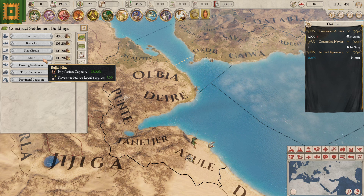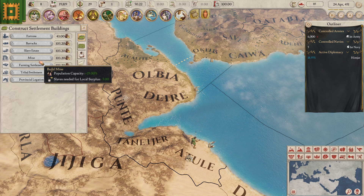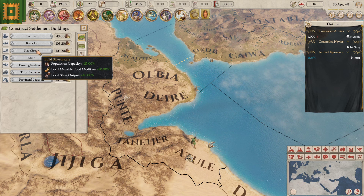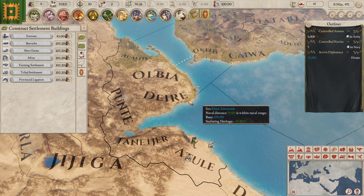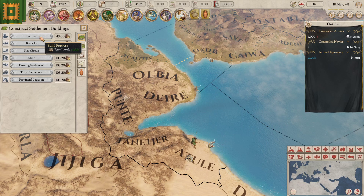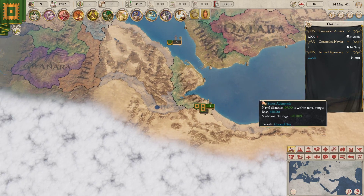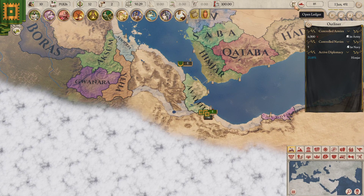Population capacity increase, slaves needed for local surplus minus five. These settlements are interesting. Local monthly food modifier, local slave output — and we can also still build barracks and fortresses. I find it interesting that fortresses are the cheapest. That's certainly a little on the weird side, considering what I know about other Paradox games where that is definitely not the case.